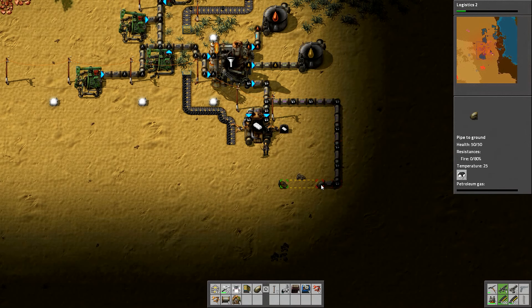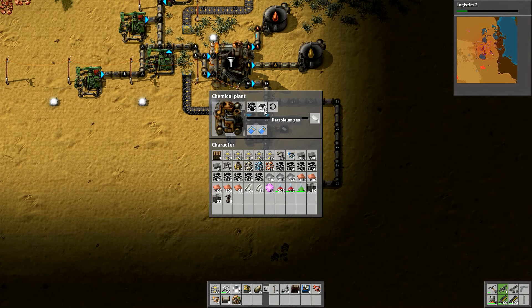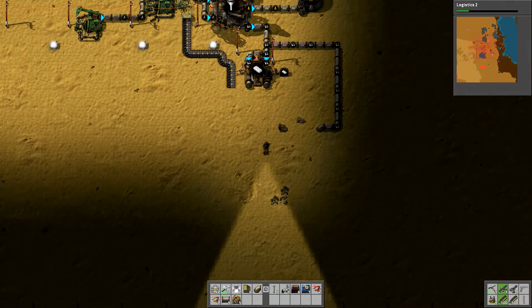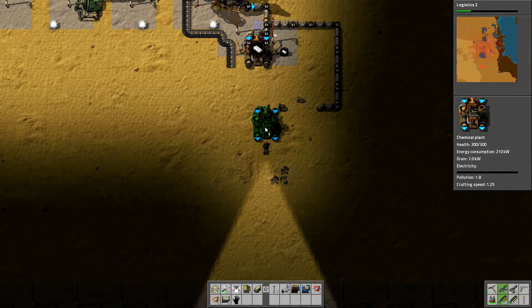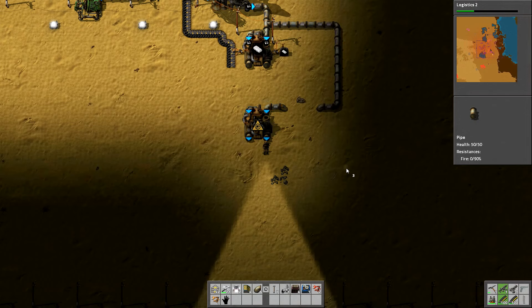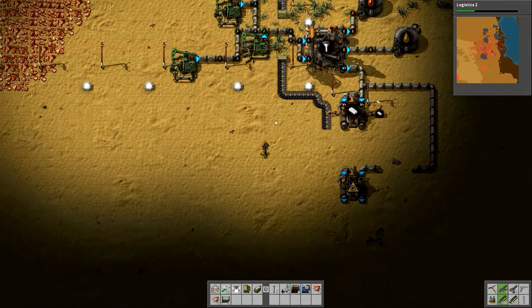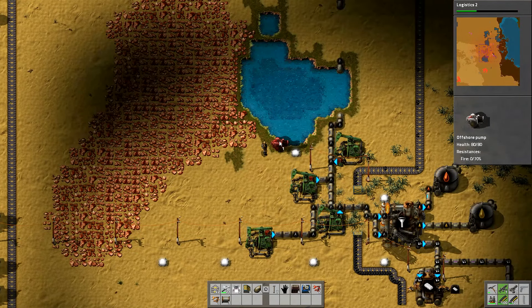Every time you think you've got in there you unlock a new layer of complexity which just adds to the awesomeness of this game. Now this one has caught up with everything, this one is producing. I'm not sure how well we're going to be able to - yeah it's waiting. So I'm thinking if we have another chemical plant it is going to work. I haven't actually tried putting two of them together like this, this is a new one for me. I want to put that one in line with that one there.